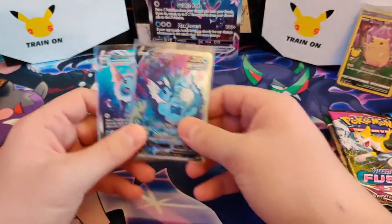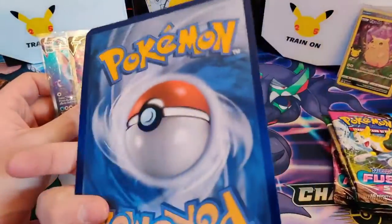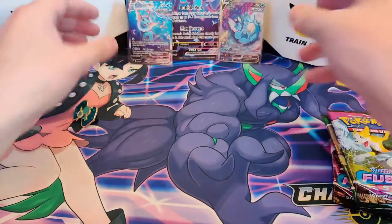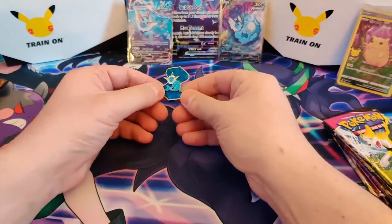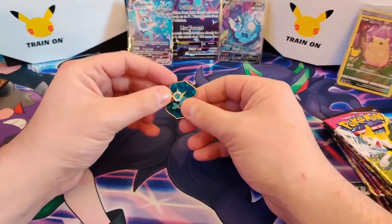A little bit off-center. Also we've got the Jumbo card VMAX, so that really looks okay. Let's put them over there. Then we've got also a nice pin. I don't really collect pins, but it's nice to have of course.